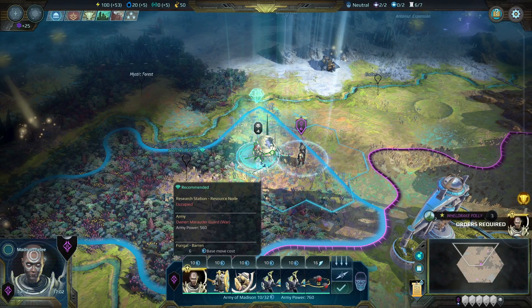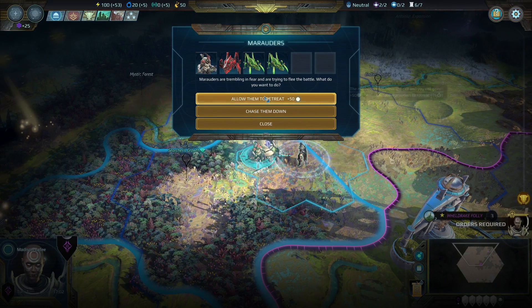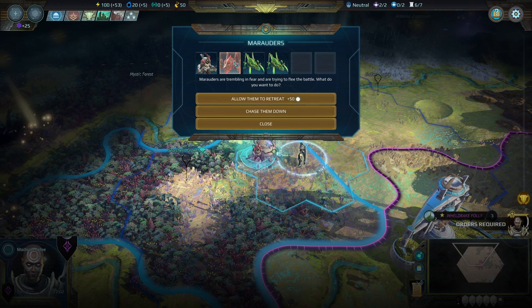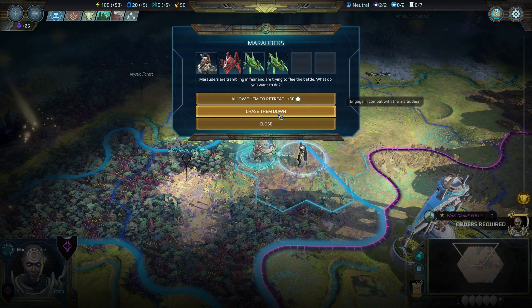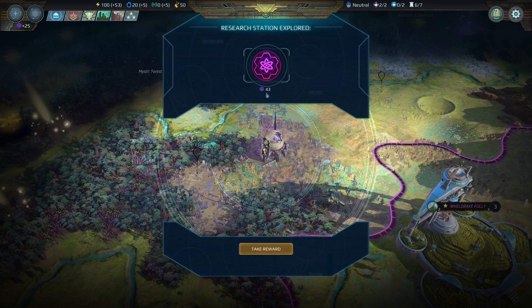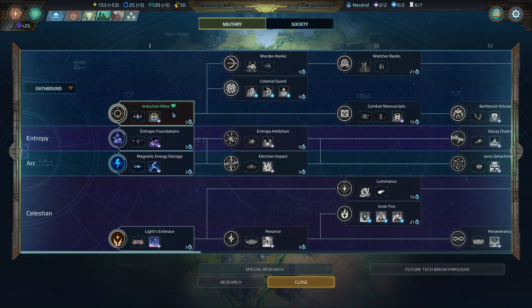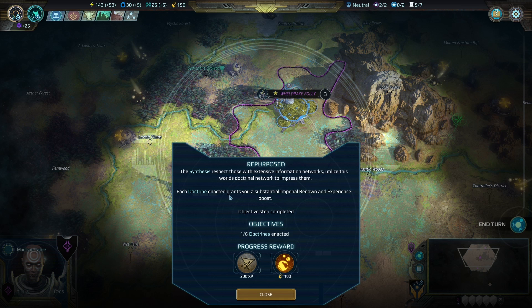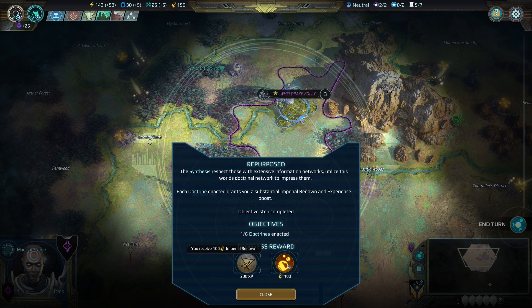Let's begin the battle — it looks like these guys want to retreat, which would give me some positive reputation. The question is how much do I value that positive reputation versus getting the experience from fighting them. You know what, I'm going to just take the free win. Picked up 43 signs, which is great. Technology-wise I'm going to start with Induction Rights because this gives me access to the Oath of Loyalty. Once you have the Oath of Loyalty, you can make a giant ball with your units and they'll all provide each other armor, which makes them really hard to kill. I just finished initiating my first Doctrine and picked up 200 experience with the synthesis and 100 renown.